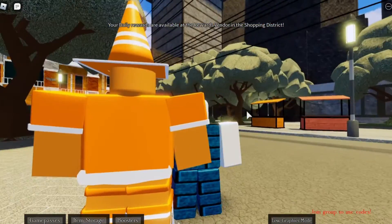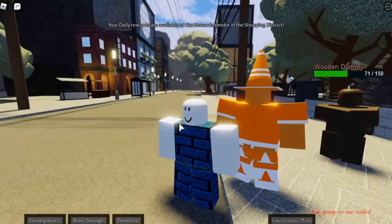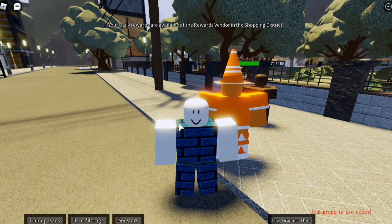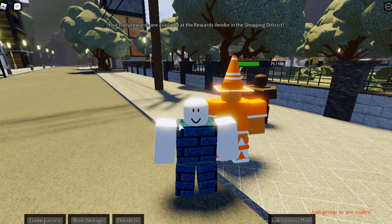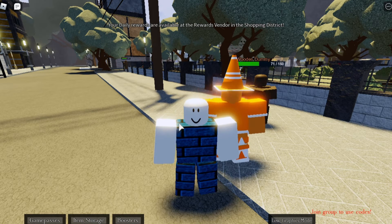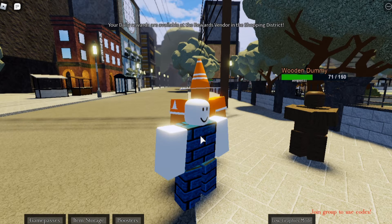This is just me flexing to my future self once I rope up this stand. Now, going to how to obtain this stand — it's pretty easy. You obtain it by using an arrow while standless, and it has a common chance of being obtained.